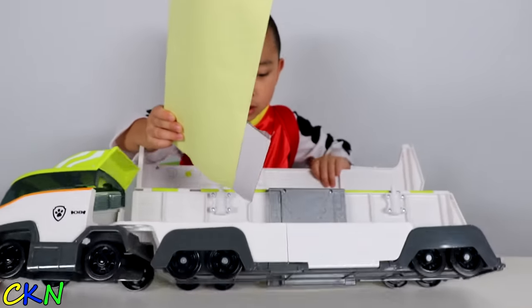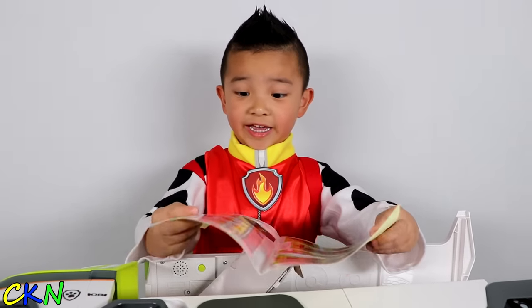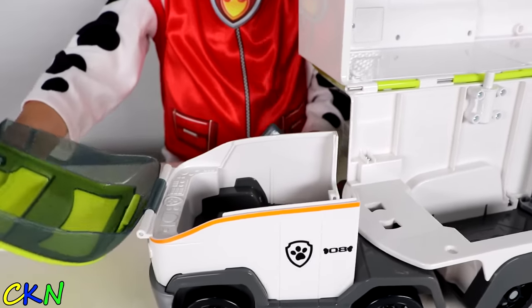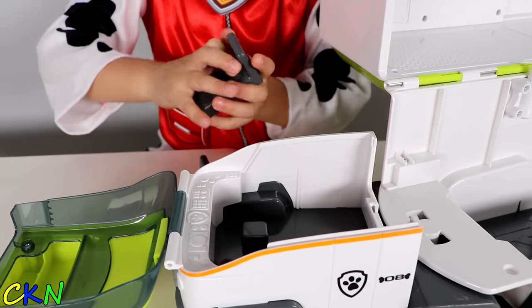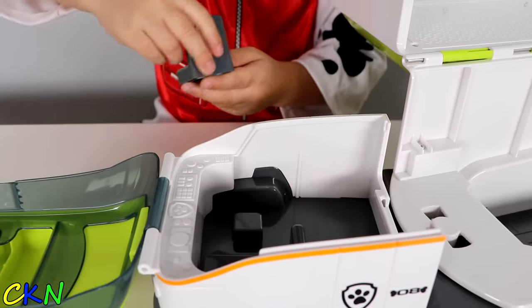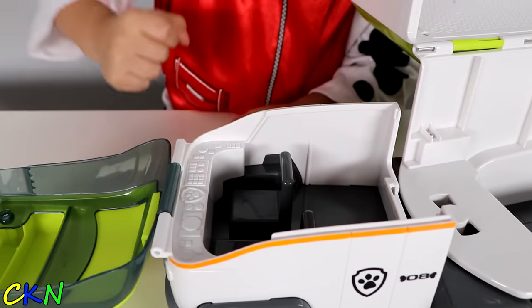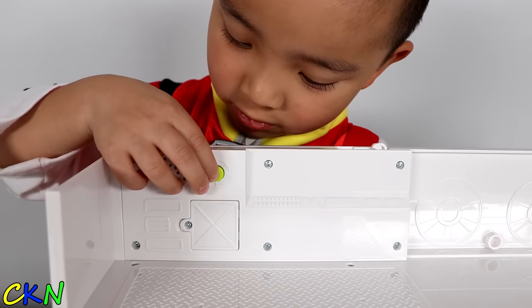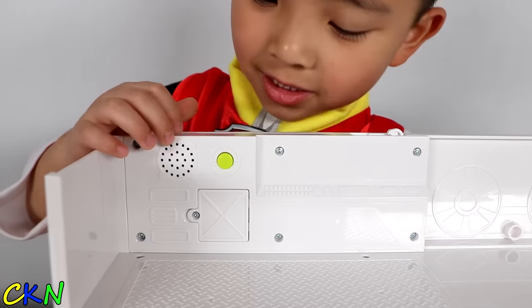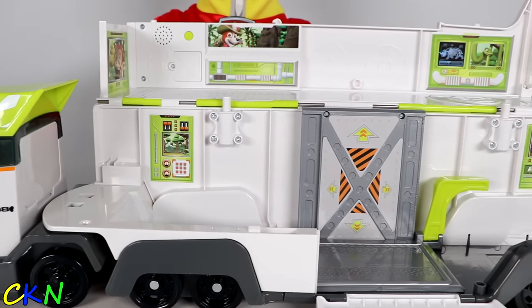What's this? Stickers! Cool! So you can open this. Put the chairs on — one there and one there. Oh, there's a button here. Cool! Sounds like it's starting the engine. So this is what it looks like when the stickers are on.